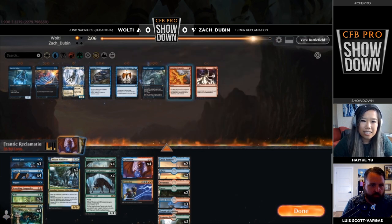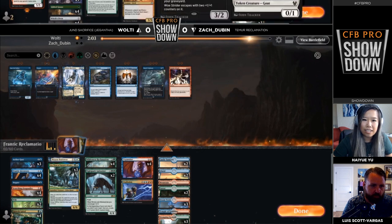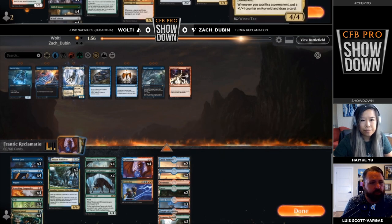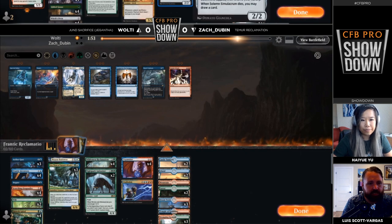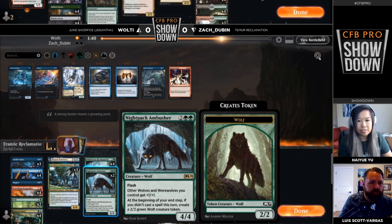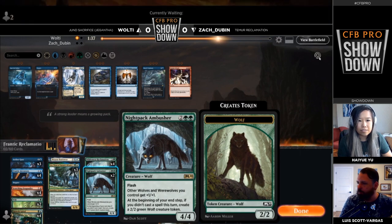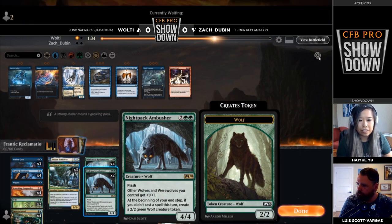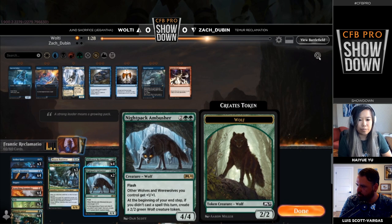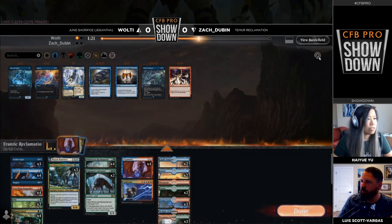Interesting to see quite a lot of cards sided out there. Scorching Dragonfires are going to stay in, and Zach gets to add more. Main deck Mystical Dispute makes a lot of sense, but that's not what you want in this matchup. Storm's Wrath is also a lot worse than Scorching Dragonfire. I liked being on the Temur side of this matchup in general, but the more Disputes you play and the more Dragonfires you cut, the less that becomes true. These Nightpack Ambushers were in the sideboard for Zach.